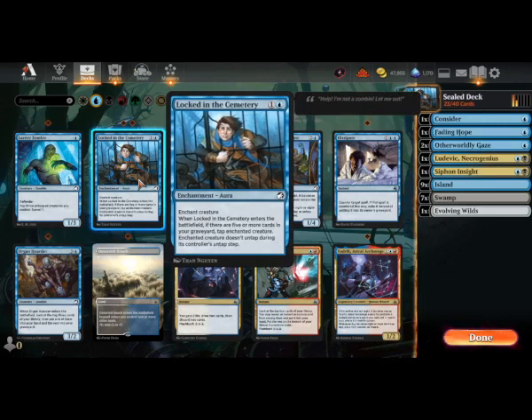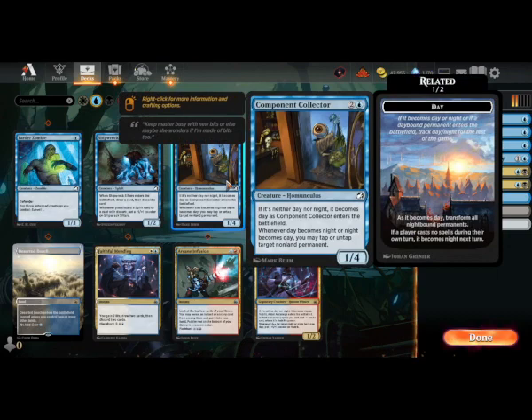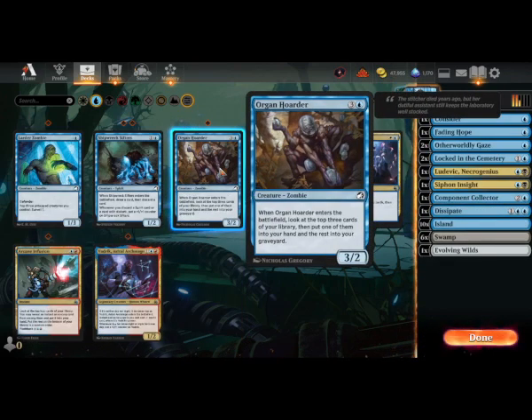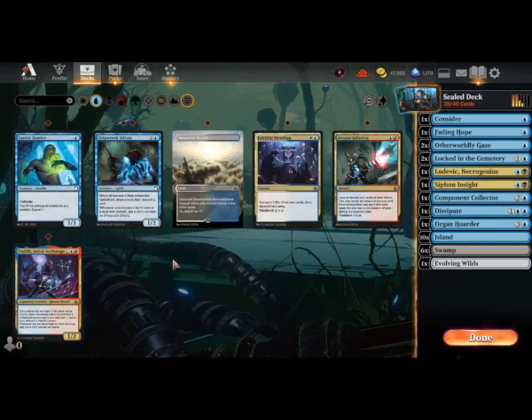Locked in the Cemetery is a good removal spell. Shipwreck Sifters - draw and discard, this is more of an aggro card, so we'll come back to it. The Component Collector can tap things down when it goes from day to night - it's quite good, like a removal card, so I think we'd consider that. Dissipate is a counterspell. Organ Hoard is fantastic - you look at the top three cards and put one into your hand, that's absolutely great. If you want to splash white there's Faithful Mending, I'm not sure we want to do that.